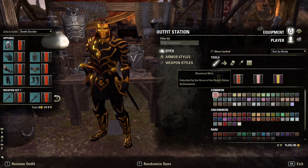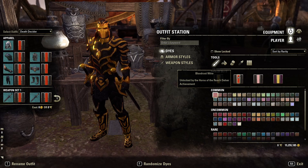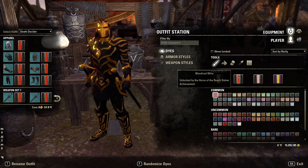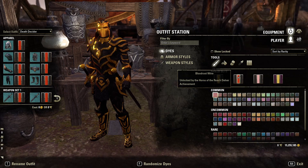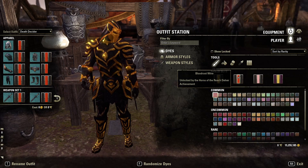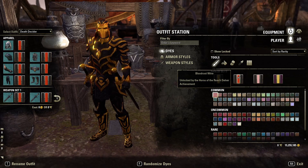I also recommend becoming CP 160 before attempting this and ensuring that you have a proper build for your role, as these dungeons can be quite difficult. I also recommend using a tank or healer class to queue for this dungeon. I personally spent an hour waiting with my one bar sorcerer DPS to queue for both of these dungeons before finding a match. I'd hate for you all to have to go through that — it was honestly terrible.